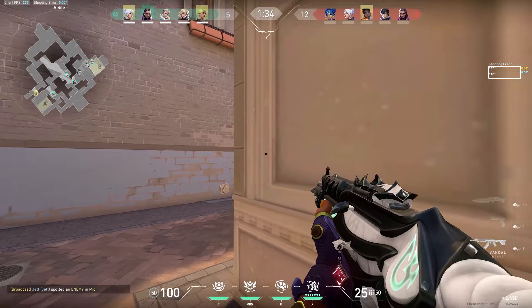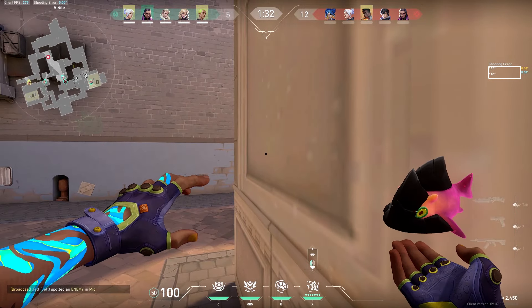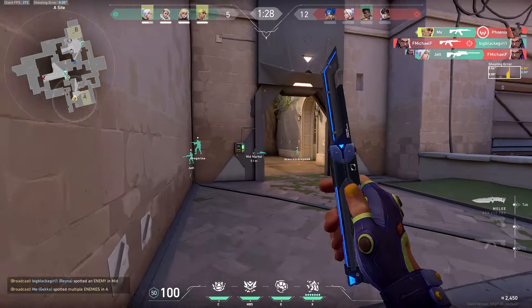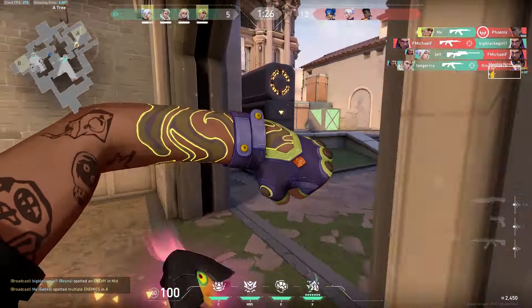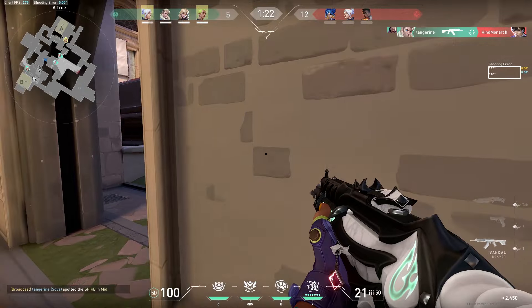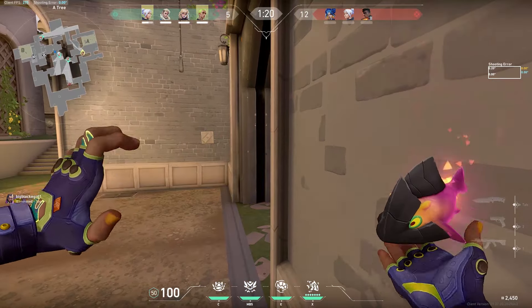So after this, I never want to see any of you locking a duelist and then sitting back. If your entire team is dead, and you look down at your utility bar, and there is still utility left, you failed. The round is on you. Use your util. You'll win more rounds, I promise.